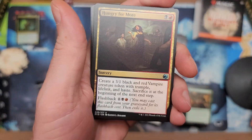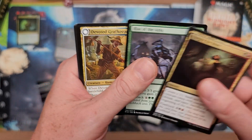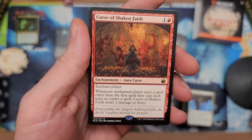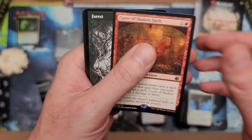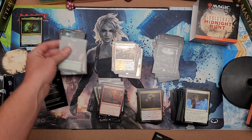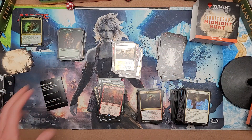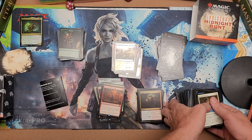That's I think the first regular foil non-extended art land I've seen so far — pretty neat. Last pack to crack for my homie — what's he gonna get? Hungry for More, Rise of the Ants, Devoted — that's not good. Curse of Shaken Faith, forest, and spider token. All right, that's it for Dalen's kits — now it comes down to Mr. Moss. What will the Moss Boss get?